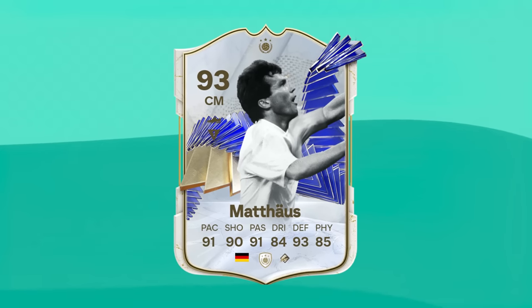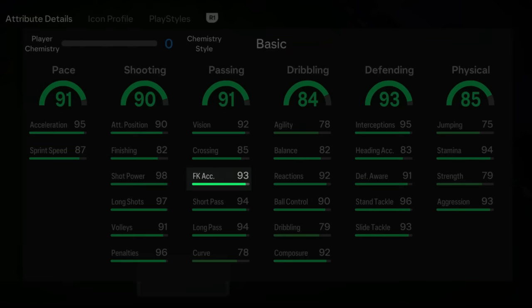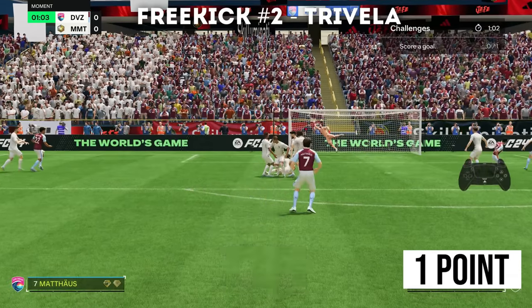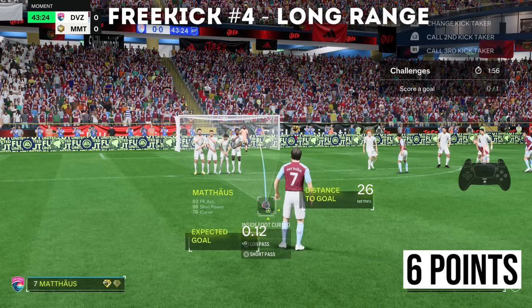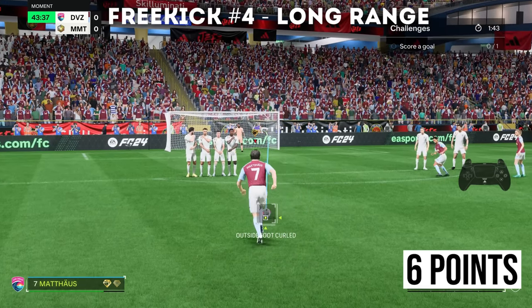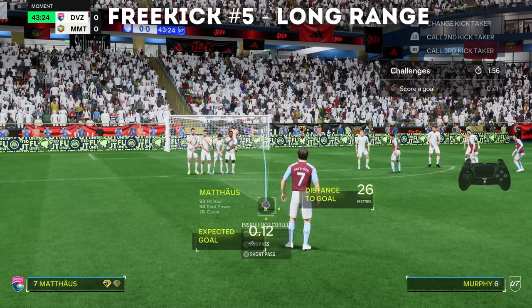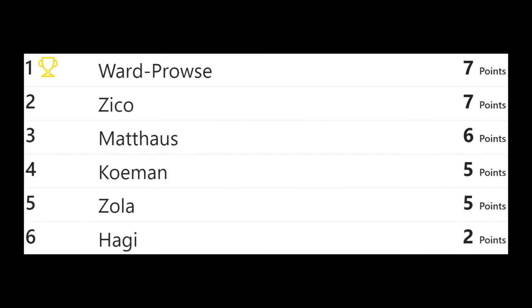The first of these free kick legends is Mateus — essentially a human cannon with 98 shot power and the power shot plus playstyle. But with the lowest free kick accuracy out of all the players and just 78 curve, I have no idea how this is going to go. Well, it started amazingly — I scored the curler, the Travella, and the knuckleball, the best start we've seen so far. Now the long shots — I really don't feel like Mateus is going to have an issue here. It's all about power. I'll just knuckleball them both. It's saved. Mateus ends on 6 points.